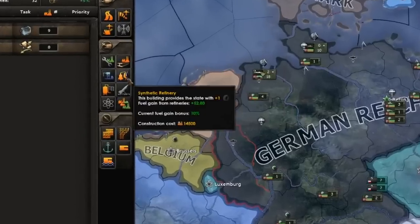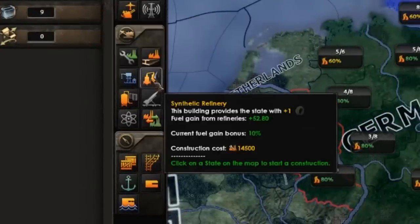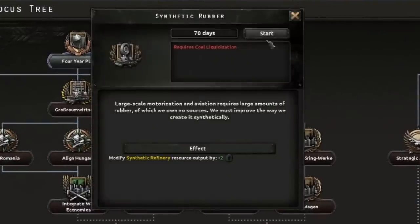So how can you overcome this? Synthetic refineries are going to be your best friend, and the focus tree is going to help you out heaps as well. Refineries provide plus one rubber at the base level, as well as some fuel, which Germany also sorely needs. You can increase their output and get a 300% research boost to the technology by completing the Coal Liquidization and Synthetic Rubber focuses.